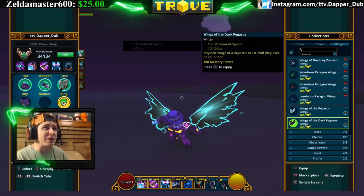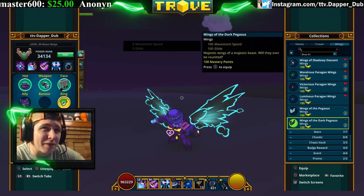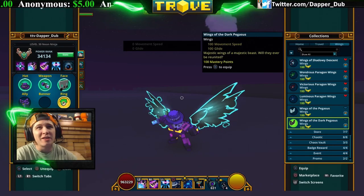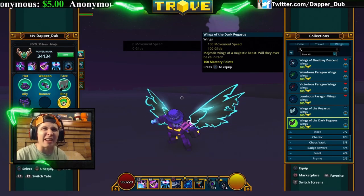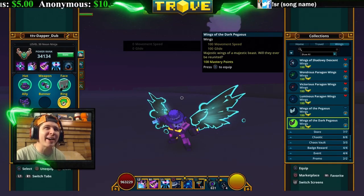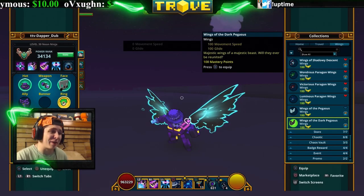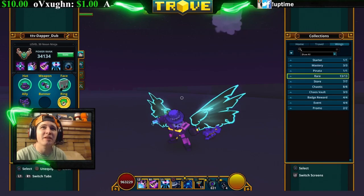Next are the Wings of the Dark Pegasus — you get these from opening the dark chaos vaults. They look a little different from the regular Pegasus wings. I like these ones a lot more — they've got a teal and black color with an aura coming out. They look pretty cool.